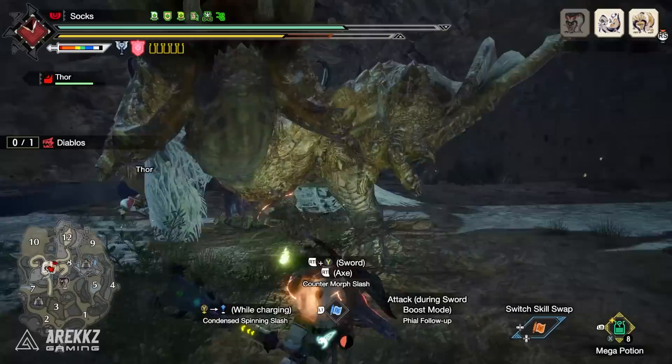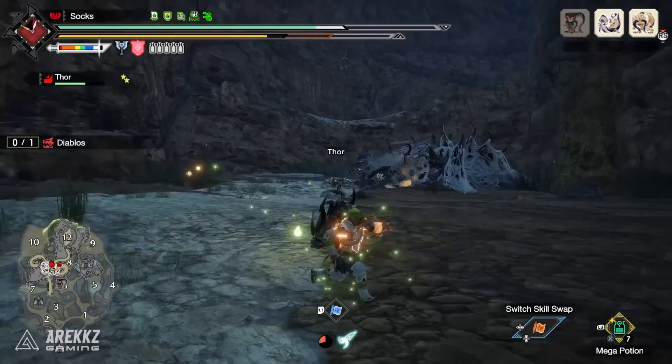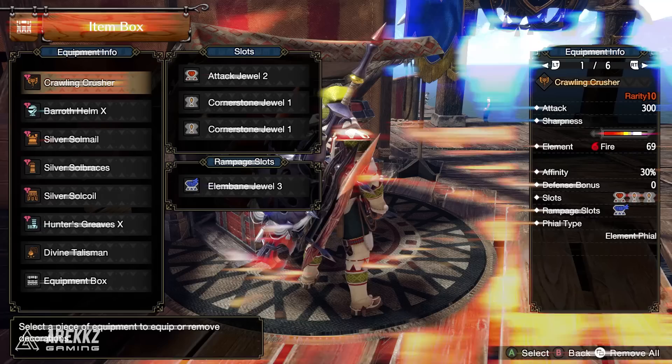This build is more like a template for you guys to expand upon — a version that works really well for all the monsters currently in the game, but if you want to push it further, tell us in the comments. You do not need a god-rolled talisman for this to work. We're using a talisman with Chain Crit 2 and a few slots, but if you don't have this you can get Chain Crit from Qurio crafting. So really just use the best talisman you have that will work for this build.